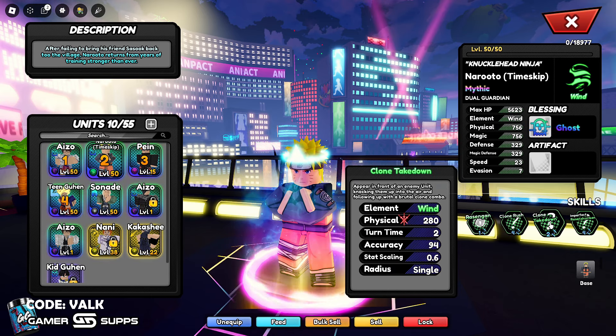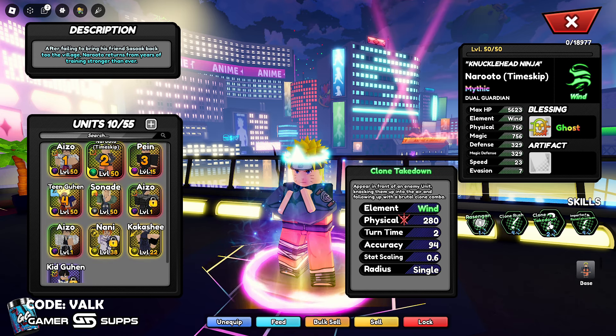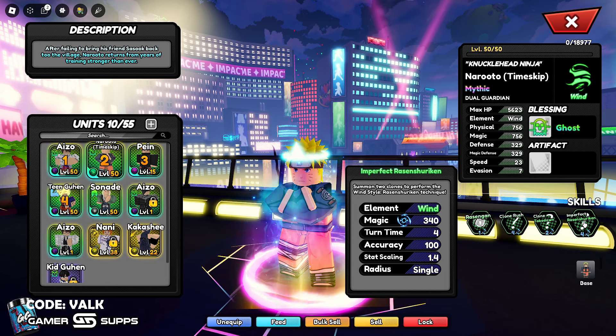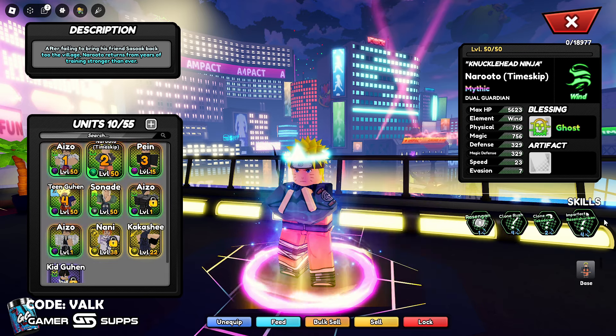Clone Takedown: appear in front of the enemy unit, knocking them into the air and following up with a brutal clone combo. This one's okay, but it has a really short cooldown, so it does really good damage. And the last one, Imperfect Rasen Shuriken — summon two clones to perform the wind style Rasen Shuriken technique, 340 magic, turn time four, and you can see his accuracy is basically 100 on everything.